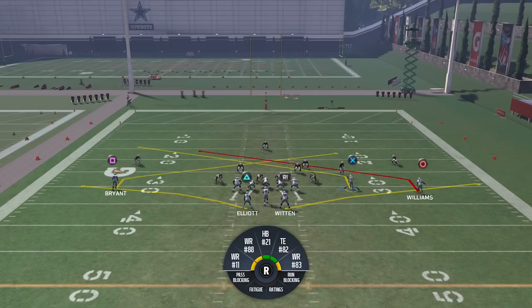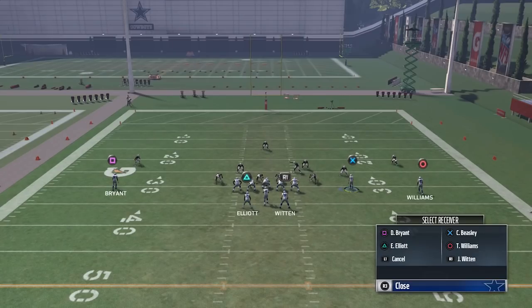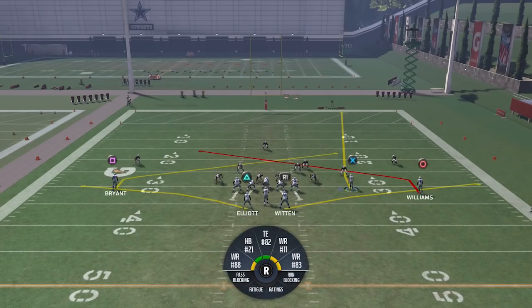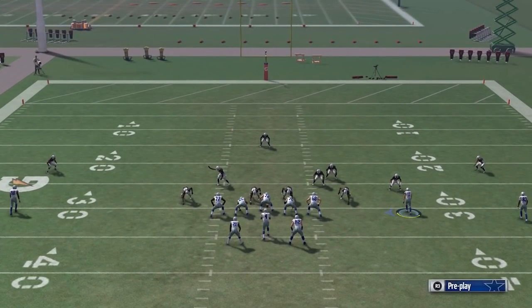I'm going to show you what people were doing before the tuning update. Before the update, you could take any receiver — we'll do it with Cole Beasley — and audible him onto a hot fade route using right analog stick up. He'd run that fade route out of the slot. People were hiking the ball while he was in motion, and what was happening was he was getting basically a speed burst and just burning the defender. So they changed it so you can't really do that anymore.